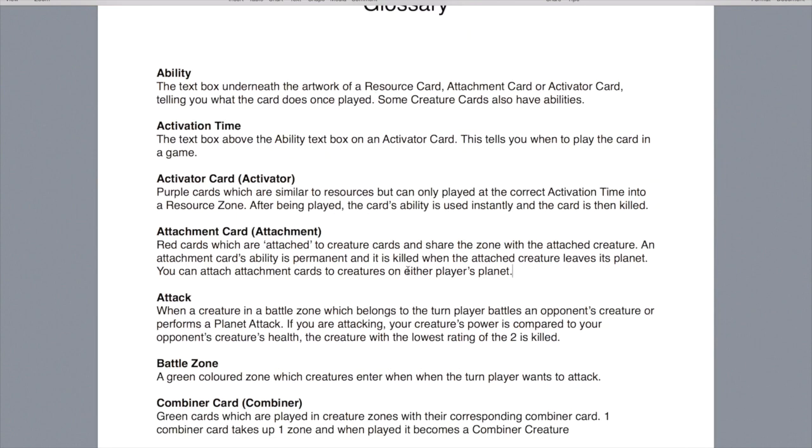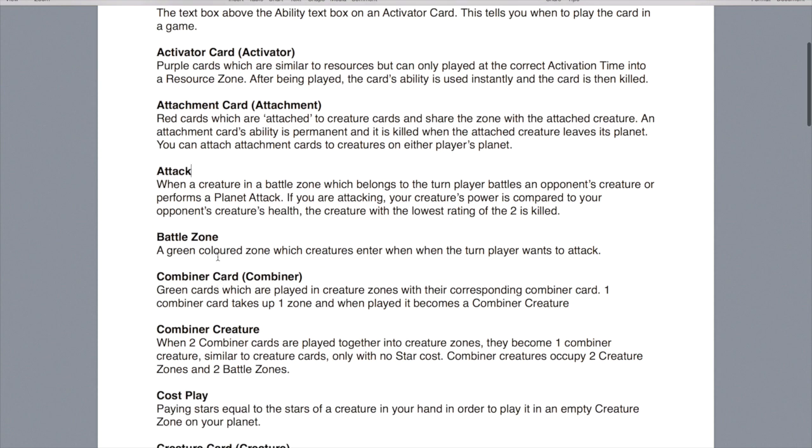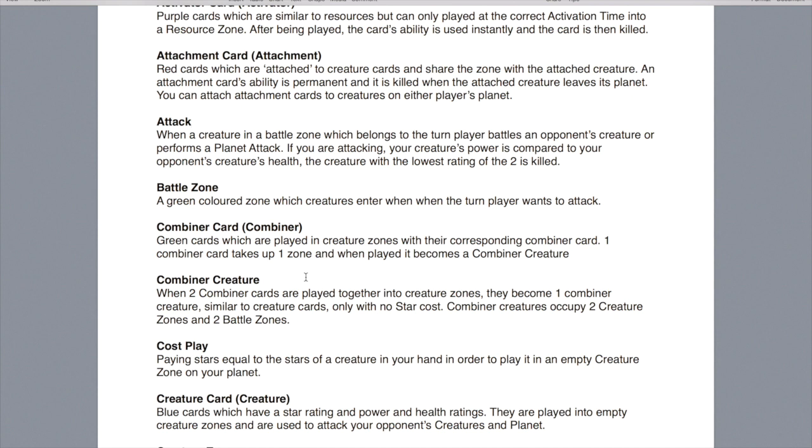You can also attach attachment cards to creatures on either player's planet. An attack is when a creature in a battle zone belonging to the turn player battles an opponent's creature or performs a planet attack. Your creature's power is compared to your opponent's creature's health, and the creature with the lowest rating is killed. Battle zones are the green coloured zones which creatures enter when the turn player wants to attack. Combiner cards — also called combiners — are the green cards played in creature zones with their corresponding combiner card, each taking up one zone. When two are played together, they become a combiner creature, which is classed as one card.